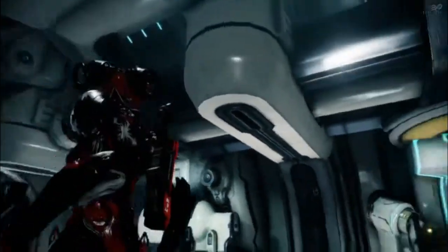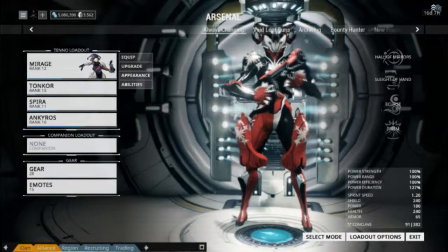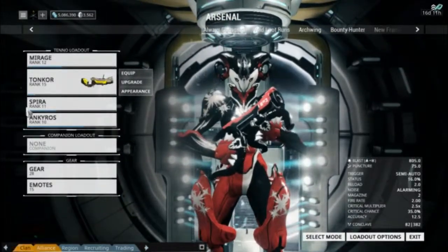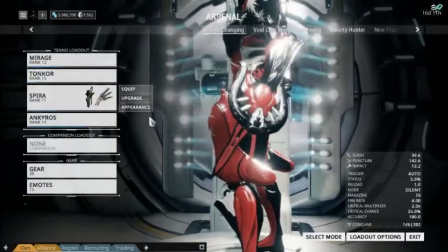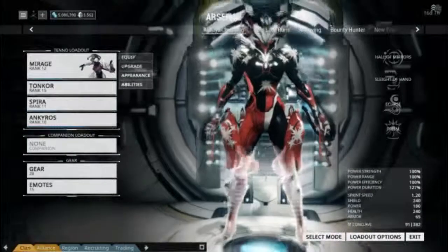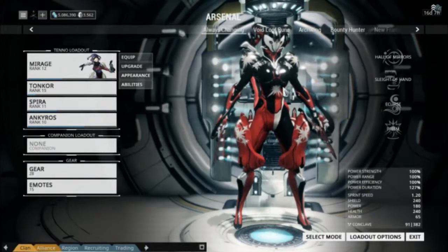This is my second Mirage setup, and I can't necessarily take credit for the theme — it's Harley Quinn. Almost everyone that's had a Mirage and gotten this helmet has themed her as Harley Quinn. I do have her rocking the festive version of the alternate color skin, which gives her a little bit of extra color. She's rocking the Tonkor, kind of doing the troll thing — especially when you use her first ability and just launch grenade after grenade at the enemy. And then the Spira is a really cool throwing knife, kind of deadly and kind of matches Harley Quinn from the comic. And then the Ankeros — an in-your-face, pummel-you-to-death kind of weapon. Especially the way the Spira comes out while using the Ankeros on your wrist just looks so badass.